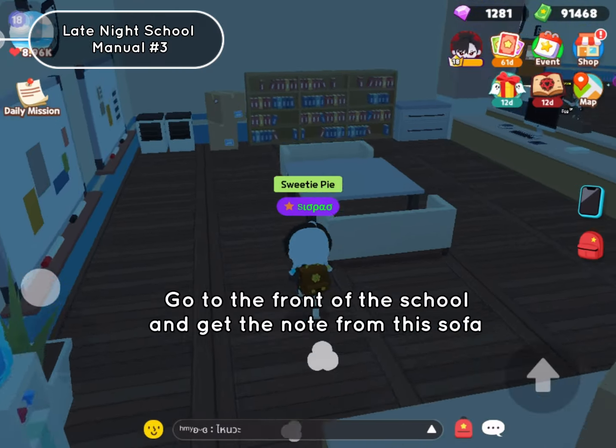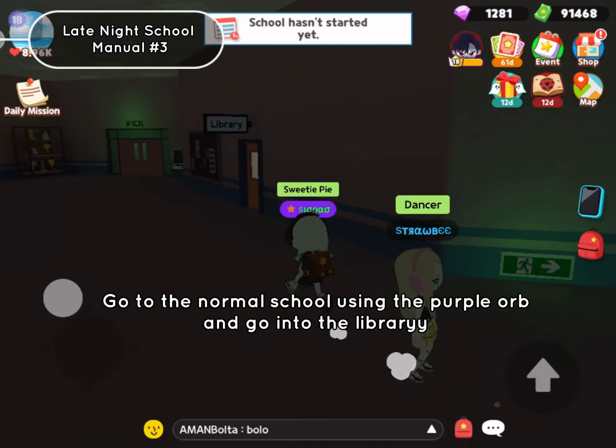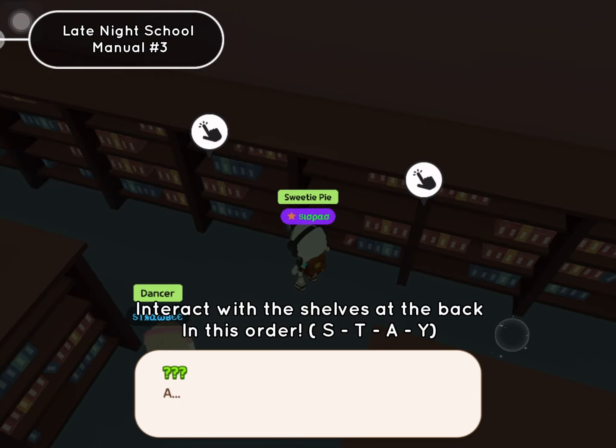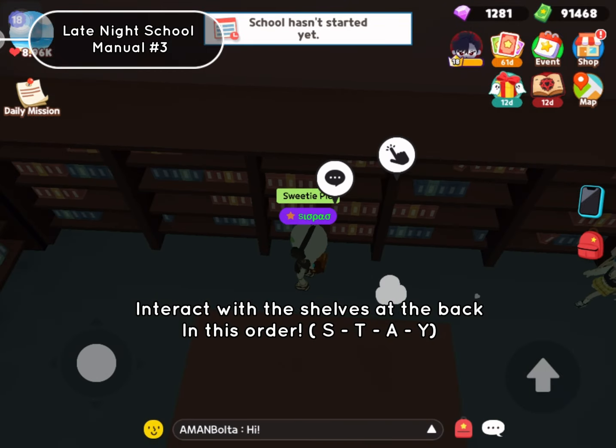Go to the front of the school and get the note from the sofa. Go to the normal school using the purple orb and go into the library. Interact with the shelves at the back in this order: S-T-H-Y.